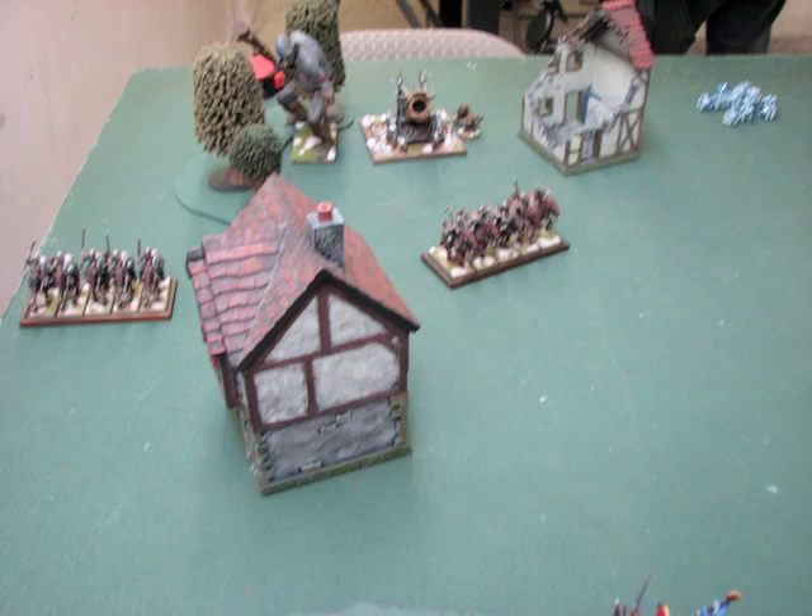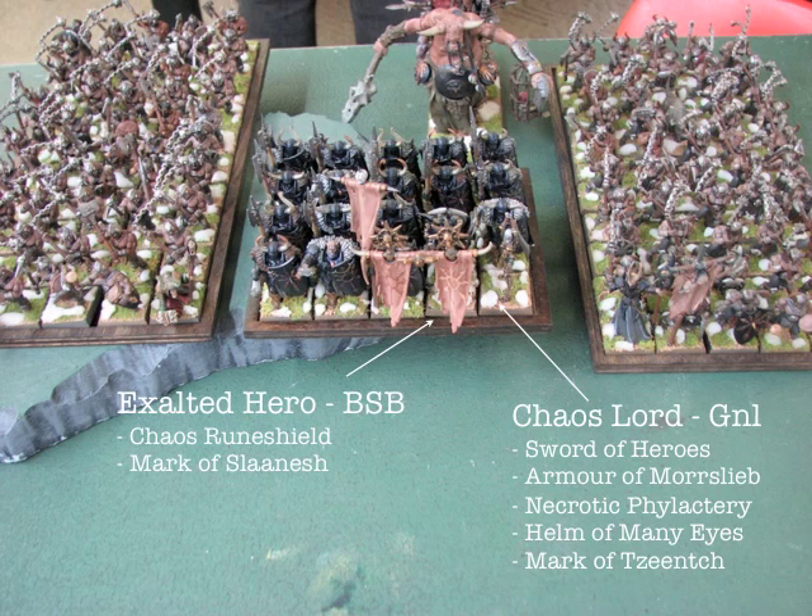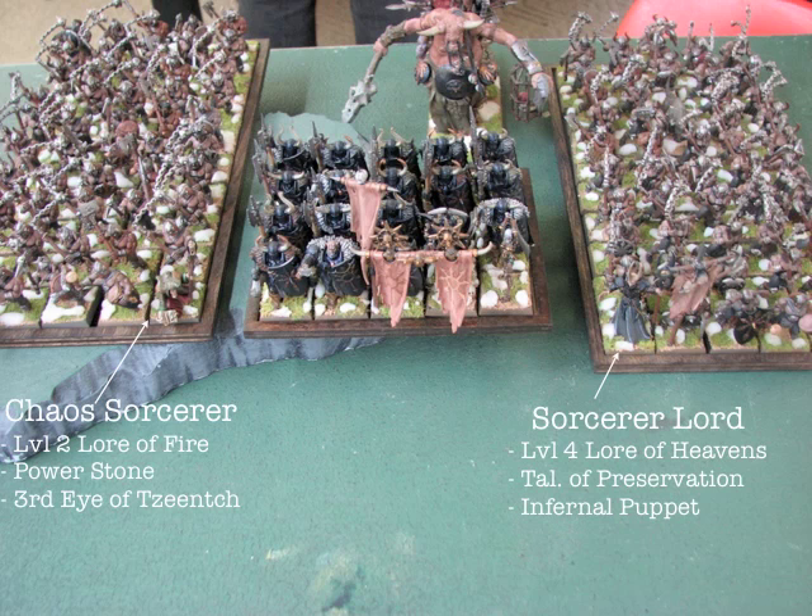Starting on the left, he's got a couple units of Marauder Horsemen, a Giant, a Hellcannon. He's got two big units of Marauders with great weapons, a unit of Chaos Warriors between them with the War Shrine behind it. He's got his Battle Standard Bearer and his General right next to each other in the front of that unit. On the Battle Standard Bearer, he's got an item that nullifies magical weapons for anyone in base contact — so if somebody's fighting his General, they'll likely be touching his BSB and won't be able to use a magic weapon. That's a very smart, synergistic setup.